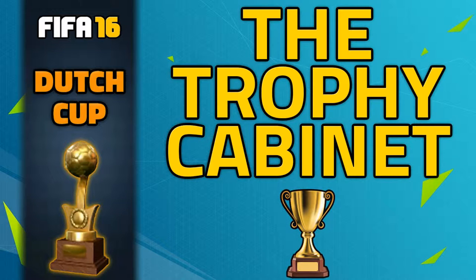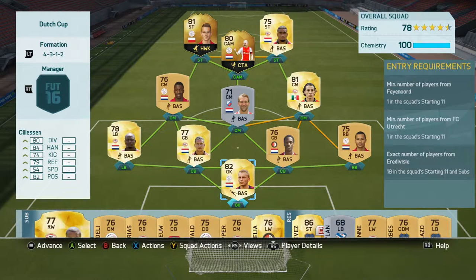What's up guys, PippiDeed here and welcome to another episode of the Trophy Cabinet. Today's tournament is the Dutch Cup and this tournament required you to have one player from Feyenoord in the starting 11, one player from Utrecht and the rest of the players all have to be from the Eredivisie.